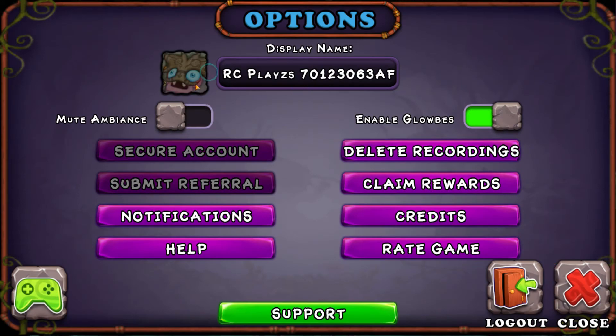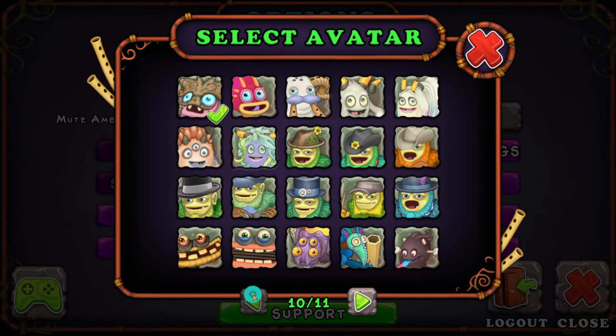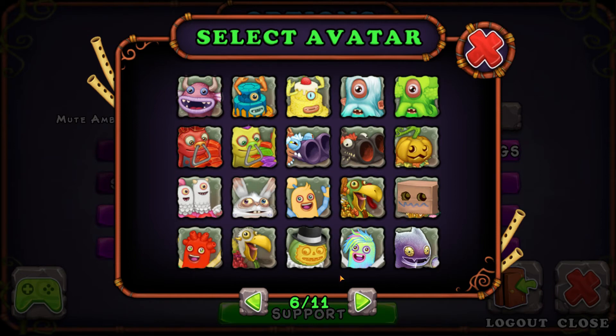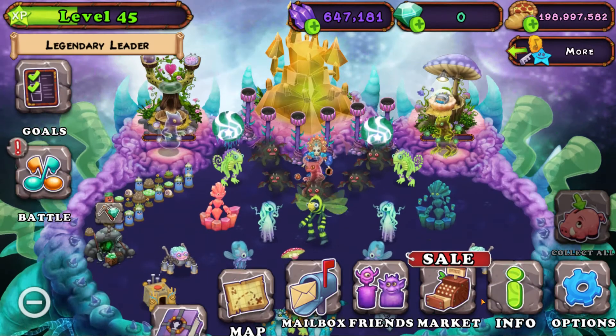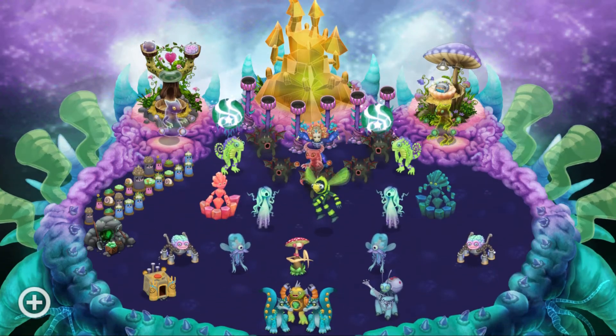If you don't get the five diamonds right away, hit 'Claim Rewards' three times, and if you still don't get it, wait about 30 minutes to an hour and you should receive it. I have no idea what to change my profile picture to — tell me in the comments, and whichever comment gets the most likes I will change it there. Hopefully you get some rare Ethereals — don't forget to subscribe, like, and comment, and I'll catch you all in the next one, goodbye!